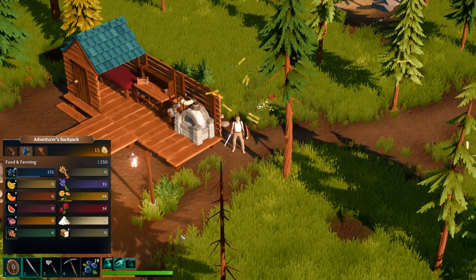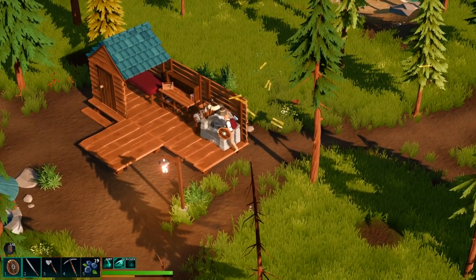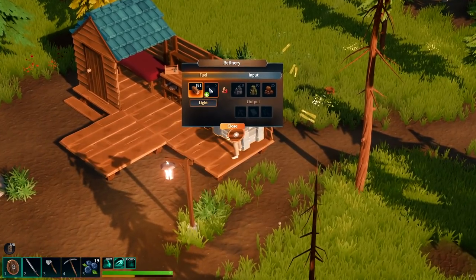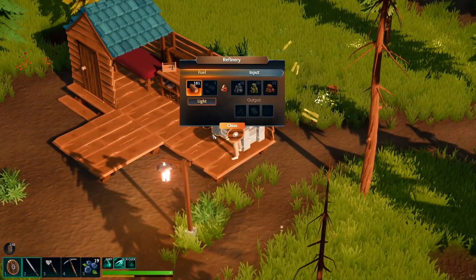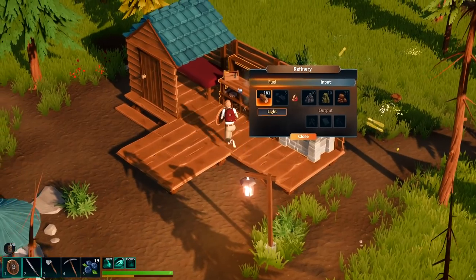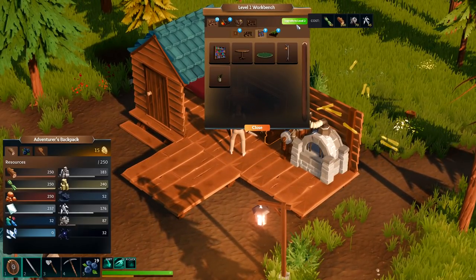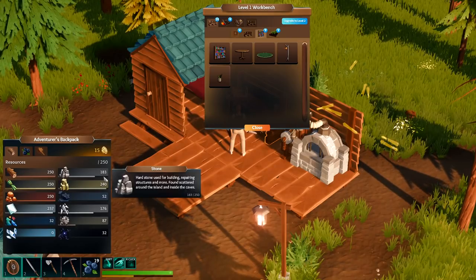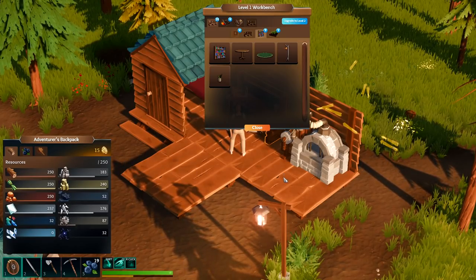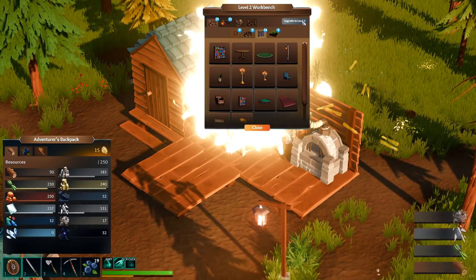I'm pretty full — if you look over here and open up the tab, I stockpiled quite a bit. I've also done some work inside the forge, filled it up completely with wood. So we're doing really nicely. That being said, I think we can upgrade right over here — we can upgrade this to level two. We got tons of goodies; I even went to the mines and picked up some shards. I made some more with rocks, so let's upgrade it and see what we can do.